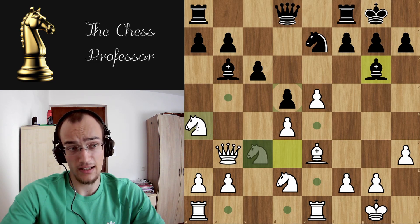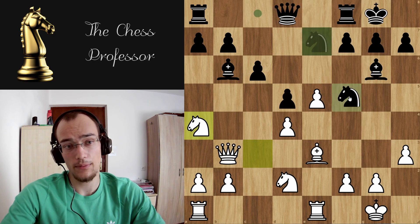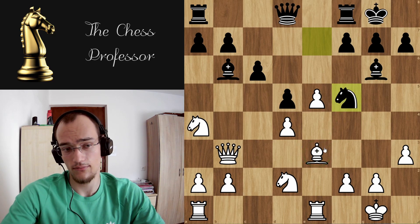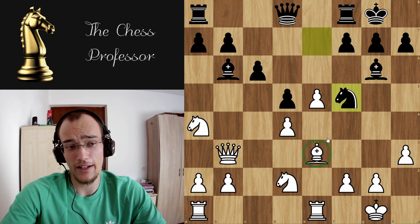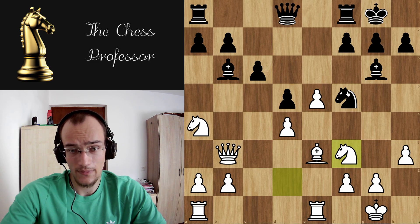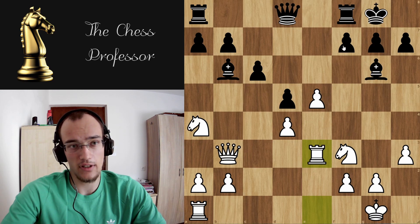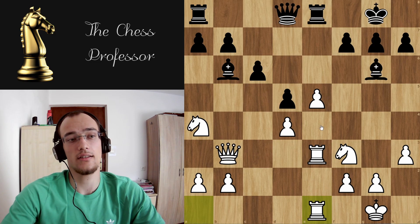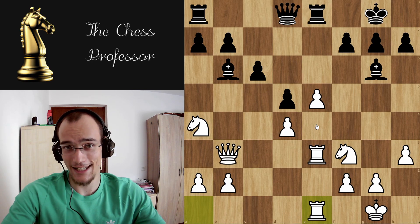Now you're gonna play something like knight e4, putting pressure on the bishop. They play knight e5. You don't care about giving away this bishop because it's playing the role of a pawn anyway, supporting the center. So you just play knight f3. Let's say they take — you take back with the rook. Something like rook e8 — you double the rooks. This is the position after about 20 moves of theory: you have two knights against two bishops.